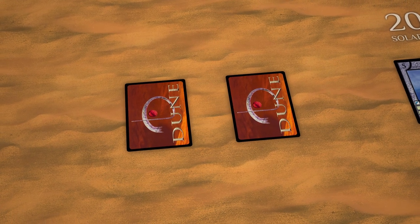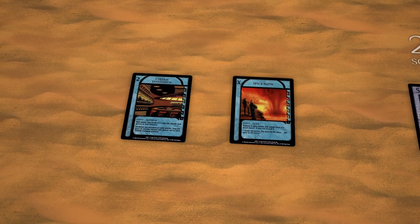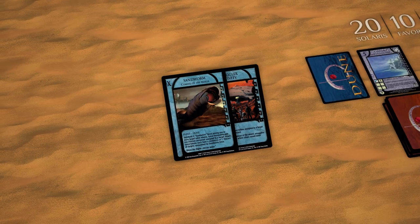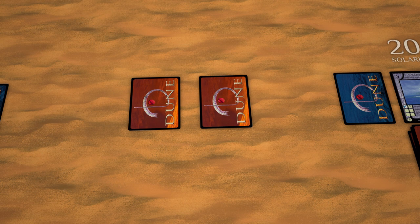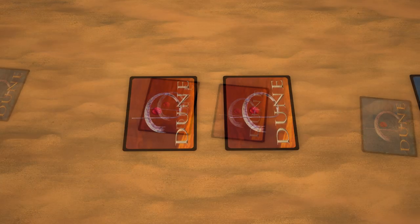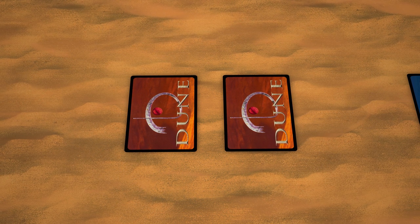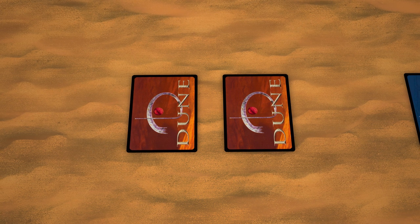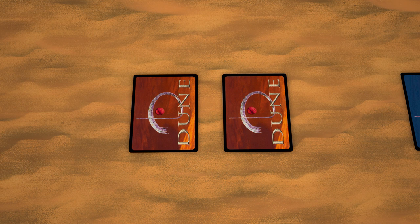Before they can be deployed, events must first be placed subdued. During your house interval, you may place as many face-down events from hand as you wish at no cost; the events secure deferment tokens normally. While placing a subdued event is a general operation and can be done as often as you wish, deploying a subdued event is a restricted operation and can only be done once a house interval.